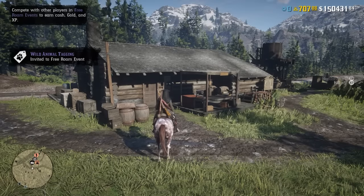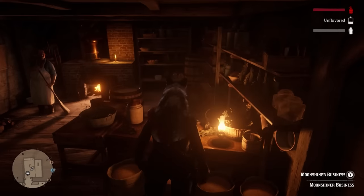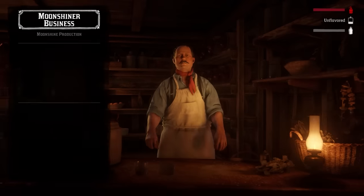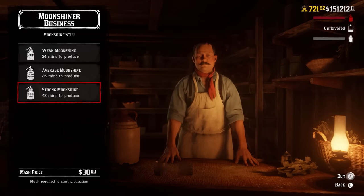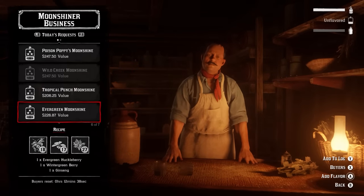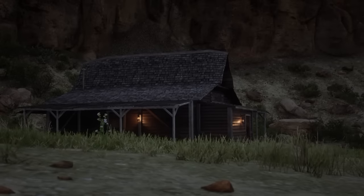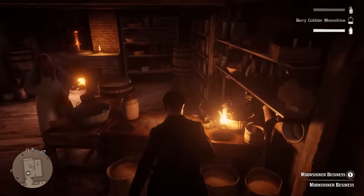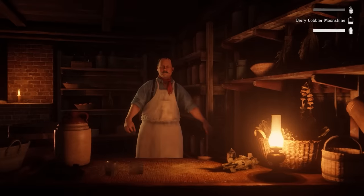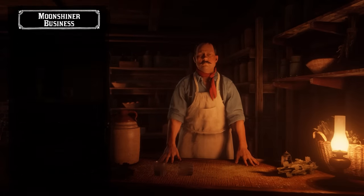The moonshiner does the exact same thing — it's in fact a tier 2 to the trader, meaning you must enter the trader first to unlock it. But this one becomes even more passive. Once you set it up, you don't need to do resupply missions or donate materials. You just go into your moonshine shack, go downstairs, talk to Marcel, order the strongest strength moonshine you have, add flavoring, and walk away. After 48 minutes it's ready for delivery, and you'll get anywhere between $200 to $250 depending on the flavoring selected.